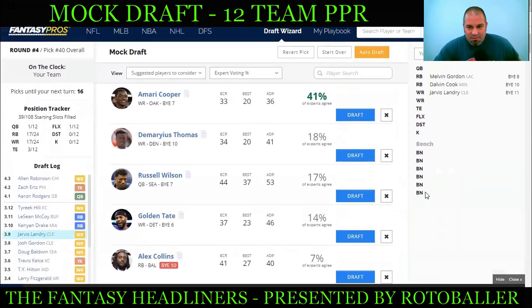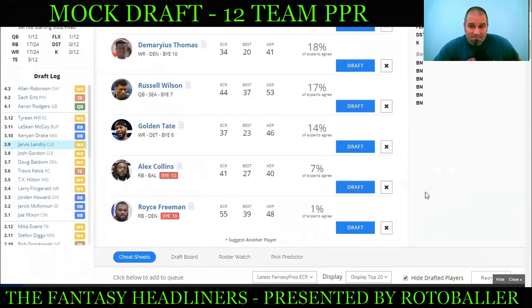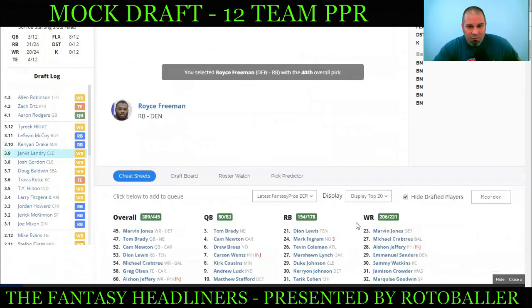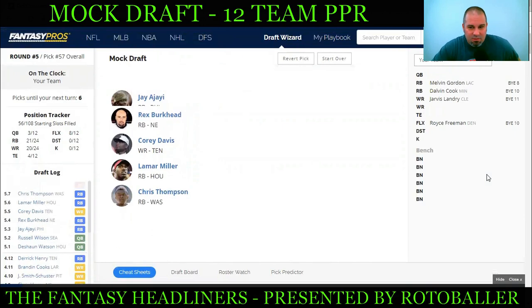So we've got Melvin Gordon, Dalvin Cook, and Jarvis Landry, and now looking for our third running back or flex. If we don't take Royce Freeman now he won't be there again, and I love Royce Freeman — but understand it's still a gamble since he's not the week one starter yet. Based on upside alone, since it's a mock draft and I want to see how things fall, let's go ahead and take Royce Freeman in the fourth round.